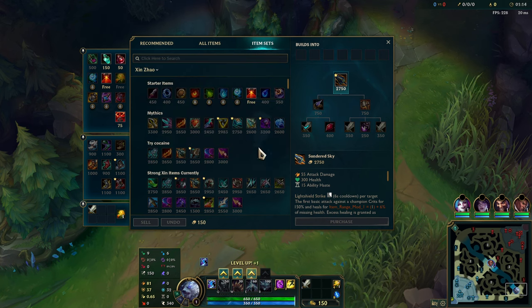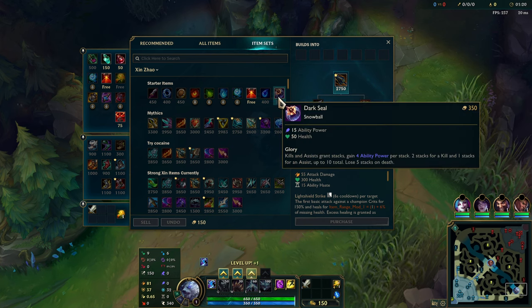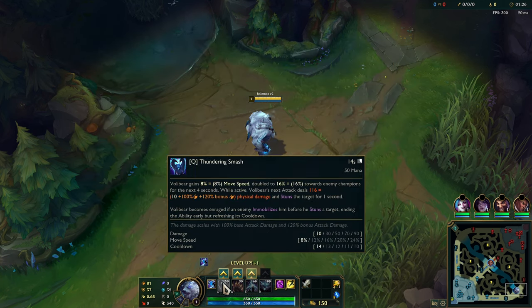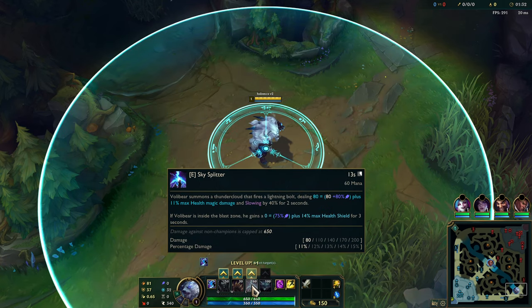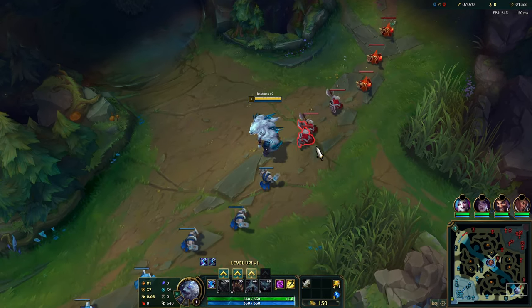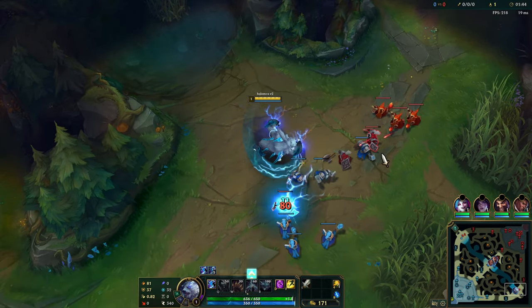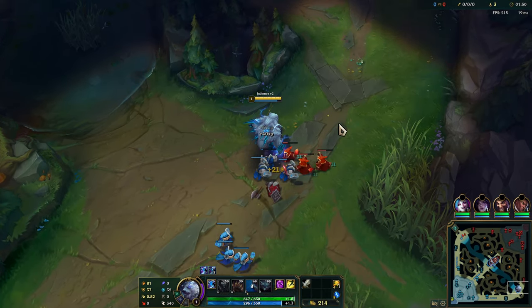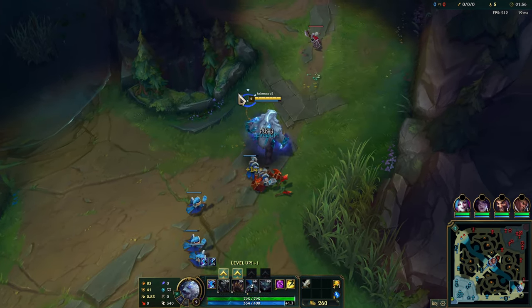Another good start, especially on Volibear — although I tried this build on Trundle just a few minutes ago. One thing you can start with on Volibear, especially in bots, is the Darkseal, because it works super well with Volibear. Pretty much everything he does except his Q and his W — his auto-attacks, his E, and his R also scale off AP. You do a crazy amount of damage with AP. Another option is Nashor's Tooth, which is more the normal Volibear stuff, but you don't have to do it if you don't want to.